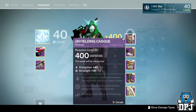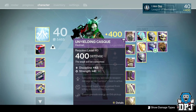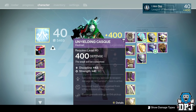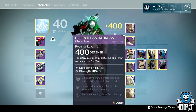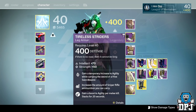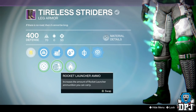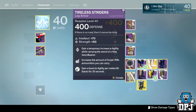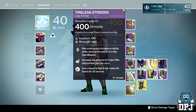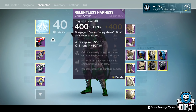Let me show you the stat rolls. I haven't got anything great - it's discipline strength. I obviously want intellect - intellect discipline or intellect strength mainly. I've got intellect strength, discipline strength, and intellect strength again. I've got a rocket launcher heavy perk which is not bad, but I use snipers more so than a rocket launcher because I'm using the Sleeper Simulant at the moment, which just wrecks faces.